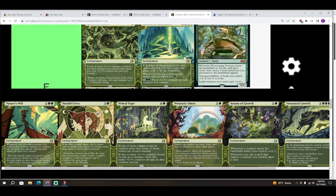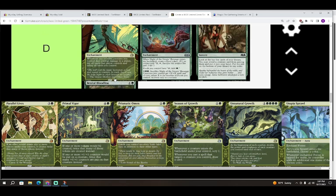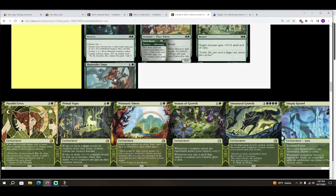Next is Nature's Will — two colorless and green green for an enchantment. Whenever one or more creatures you control deal combat damage to a player, tap all lands that player controls and untap all lands you control. I'm tempted by these kinds of cards — tapping your opponent's lands is nice and getting to tap out and then untap is powerful. But it's still four mana to not affect the board immediately. I'm only going to put this in D. Maybe in green-blue or green-white with a flyer to attack and untap could be pretty good, but who knows.